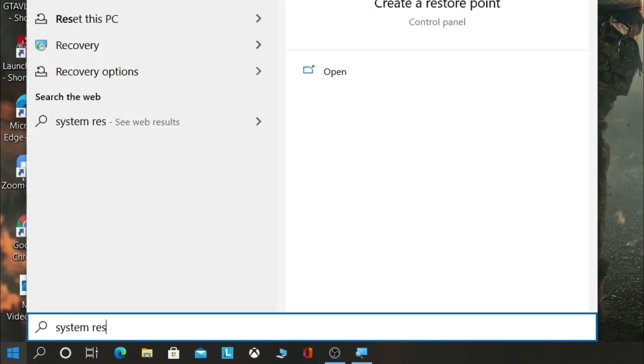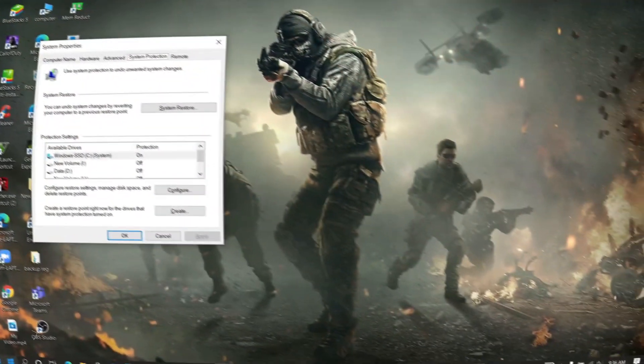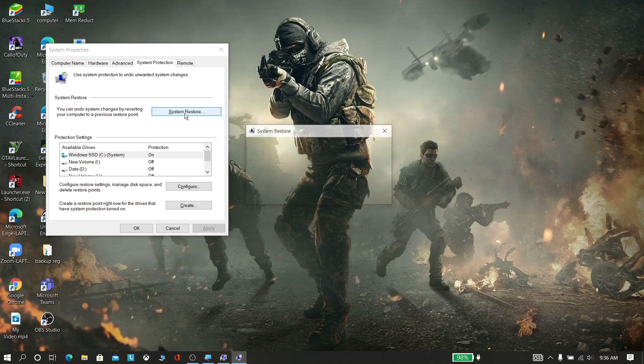Search for system restore and create a restore point there. After doing all the steps in this video, if anything goes wrong with the computer, click system restore.